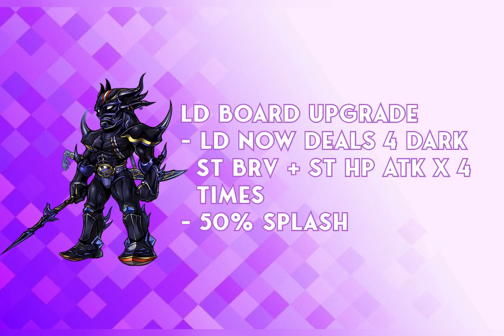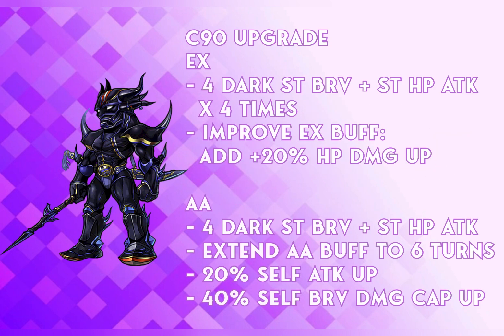With his LD board, his LD now deals a 4 Dark single target Bravery plus single target HP dealt by 4 times with a 50% splash, and it's still instant turn rate. At crystal level 90, his EX now does a 4 Dark single target Bravery plus single target HP attack dealt by 4 times, and it refunds his skill 1 and skill 2 by 1 skill each. He can also improve his EX buff with an additional 20% HP damage up. His additional ability now does a 4 Dark single target Bravery plus HP attack, extends the buff to 6 turns, and provides a 20% attack up and 40% self brave damage cap up.